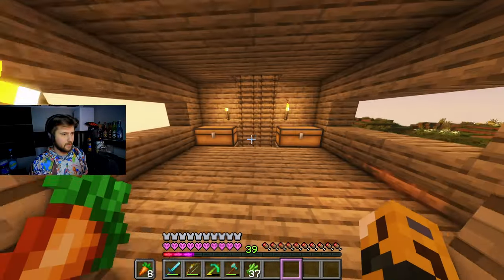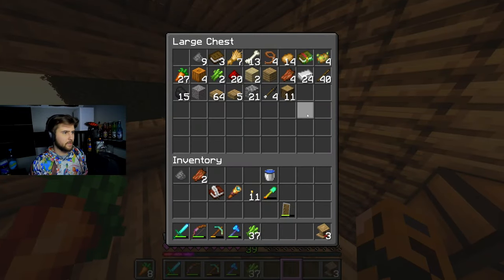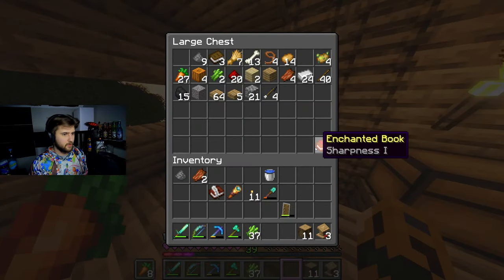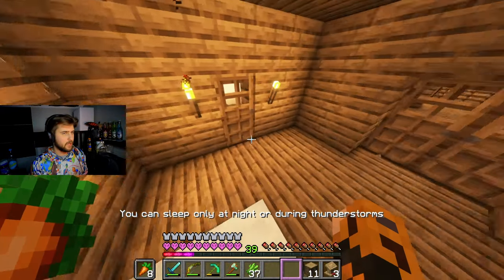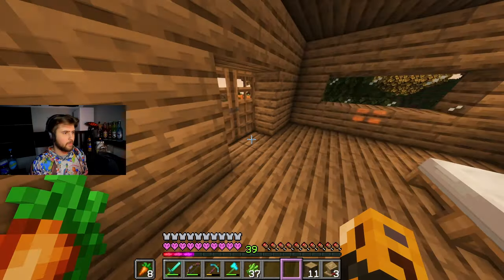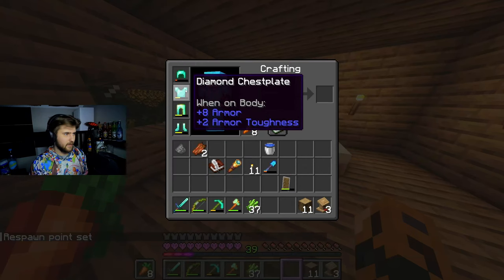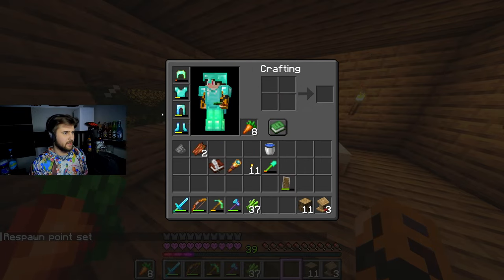Speaking of blaze rods and enderpearls, we have seven and one enderpearl. We need a couple more than that. Now we do have some lecterns. I do know we have Sharpness 1 here. We need Sweeping Edge 3, Looting 3, Sharpness 5, Sweeping Edge, and Knockback 2. That would probably be useful, and then I need pretty much everything for our armor.